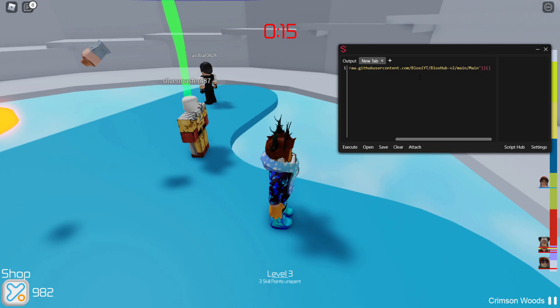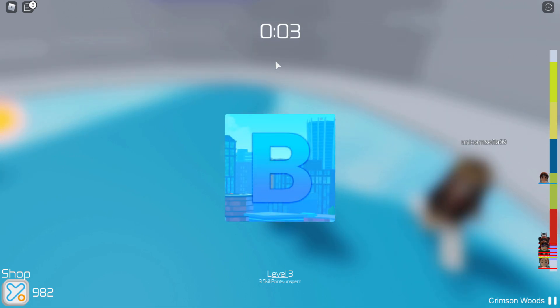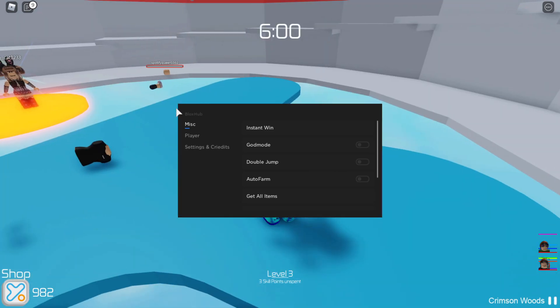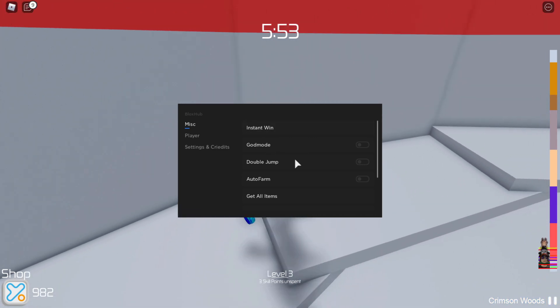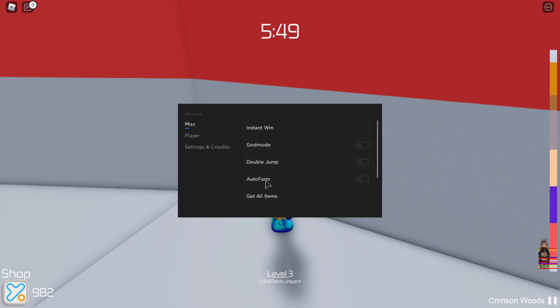After you've got the script, paste it into the executor and attach it — it should be a quick attach. Then execute and the cool little animation of the GUI logo comes up: Blocks Hub. You can see the features right there: instant win, god mode, double jump, auto farm, and get all items.